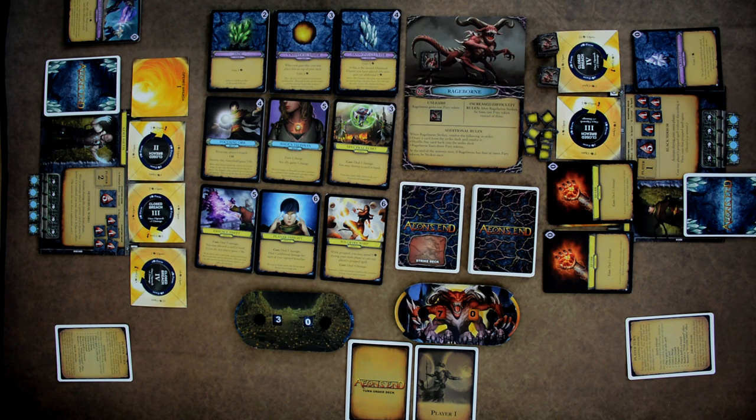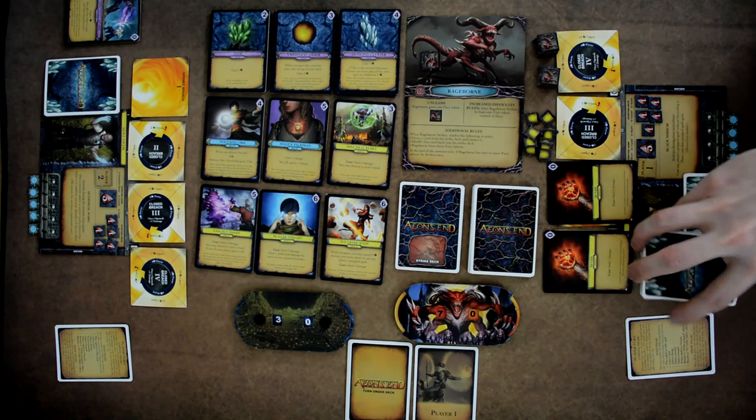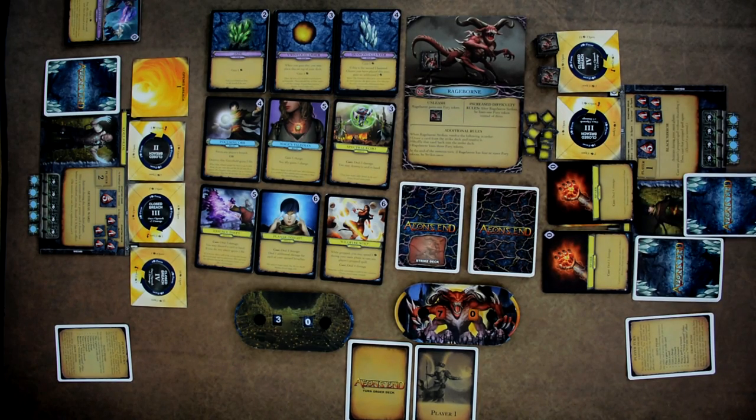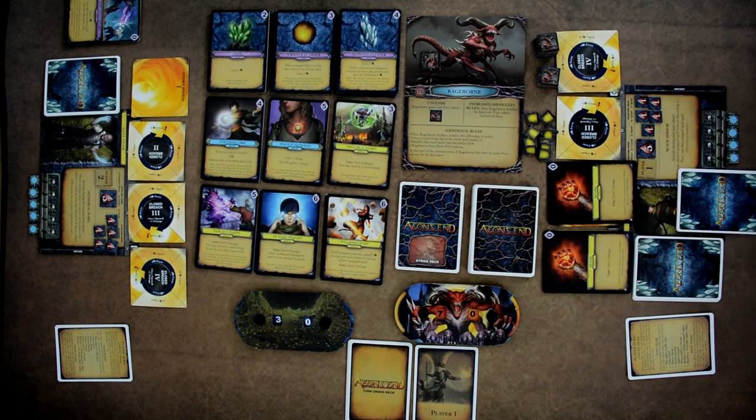When your draw pile is empty, flip over your discard pile to make a new draw deck without shuffling. You cannot choose to discard cards from your hand. You can look through the discard pile but not the draw pile. You have no maximum hand size. Effects that let you draw additional cards should be used after your draw phase, since you can only draw up to the five-card limit.